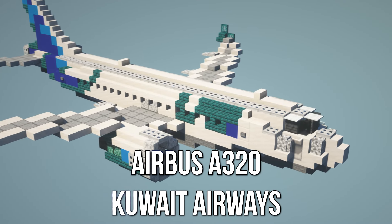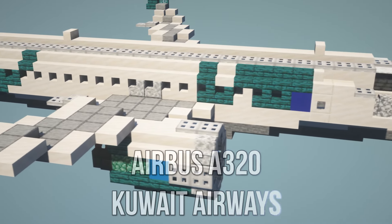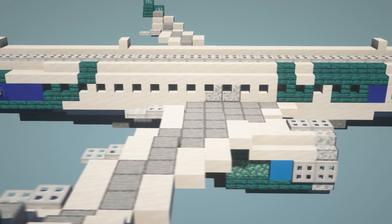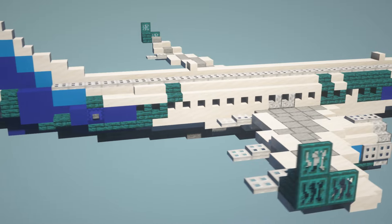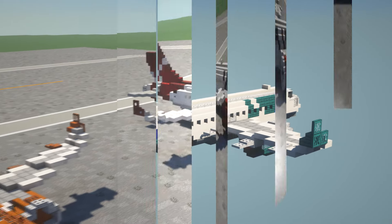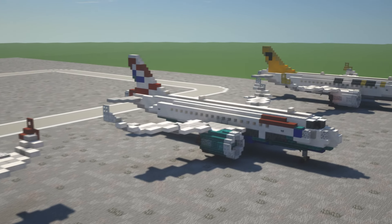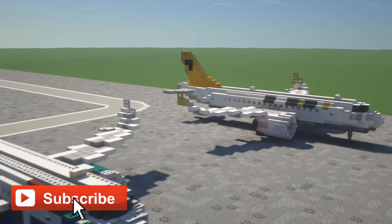In this video I'm going to show you guys how to apply a Q8 Airlines livery to my Airbus A320 in Minecraft. If you guys don't already have the base plane I'll leave a link in the card above as well as in the description to a video you can check out before this one. Also if this is the first time coming across my channel, we're here to help you build bigger and better, so if that's something you're interested in make sure to hit that subscribe button.